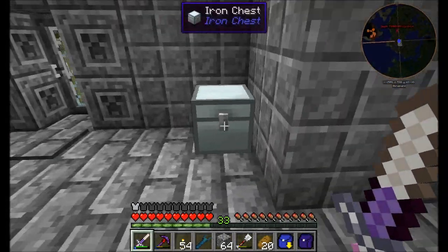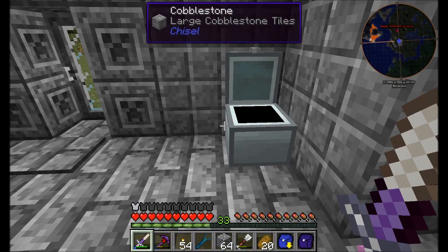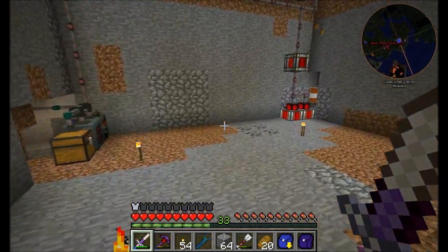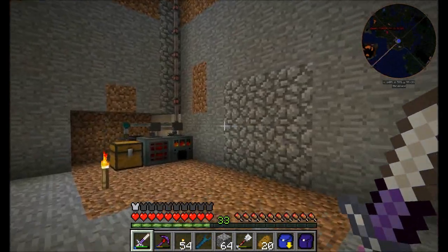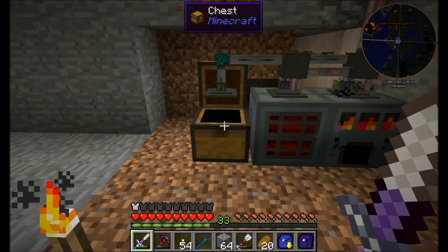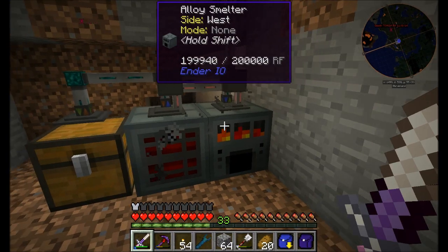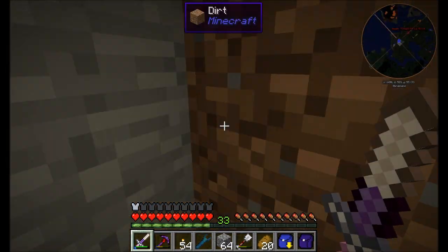Otherwise, we're just going to let everything sort and see how it works out. Everything's working well. The ultimate test of a real sorting system is that I just went mining for an hour — let's see what happens. Lots of ore getting thrown down here, getting processed and smelted. I think it's all working pretty well.